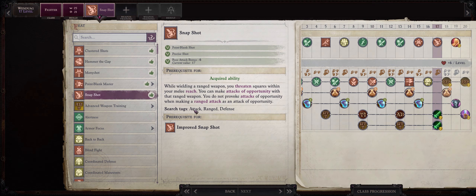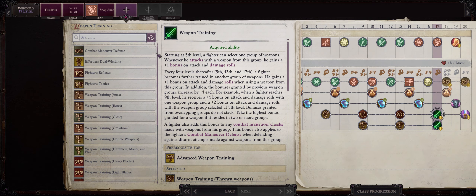Level 16 means another point in Dexterity. At level 16 I also like to pick the Seize the Moment feat. Now at level 17 I'm going with Snapshot. For our Weapon Training ability, I like going with Fighter's Reflexes to increase Wendwag's Reflex save. Now at level 19 we'll get Greater Snapshot, thus finishing the whole Snapshot line, meaning Wendwag will be able to get quite a lot of Attacks of Opportunity even when dual wielding throwing axes at range.